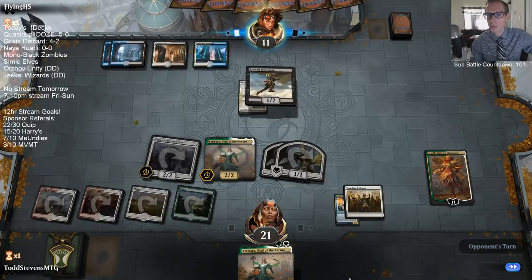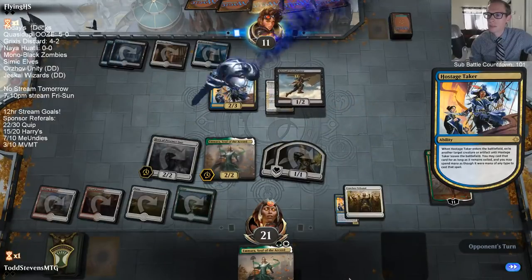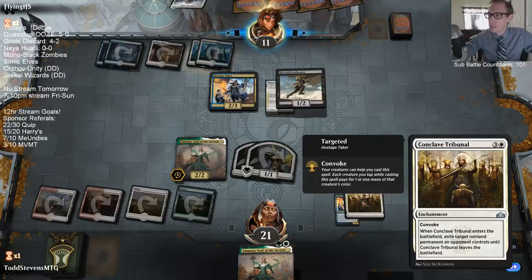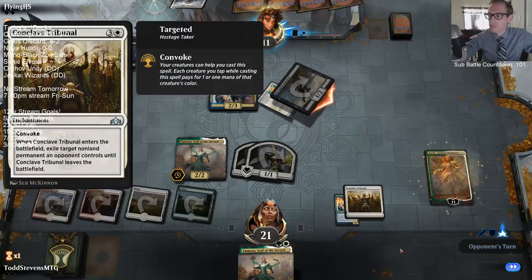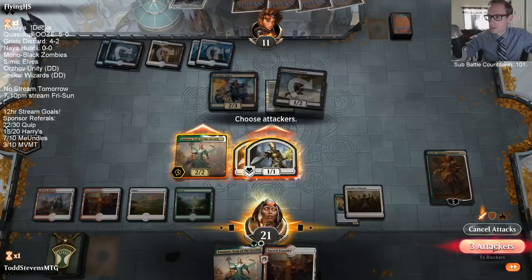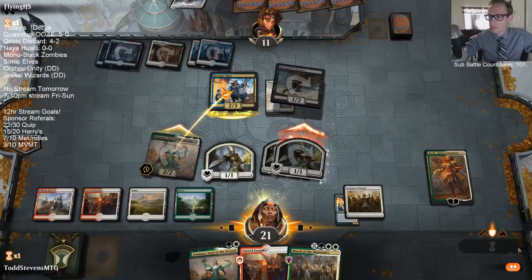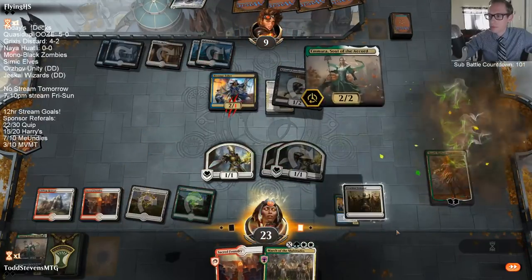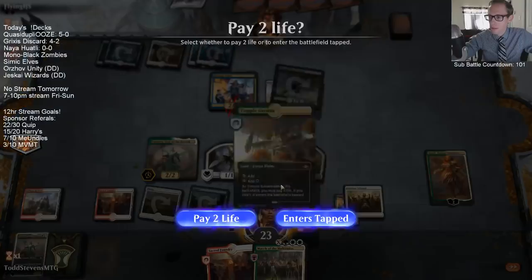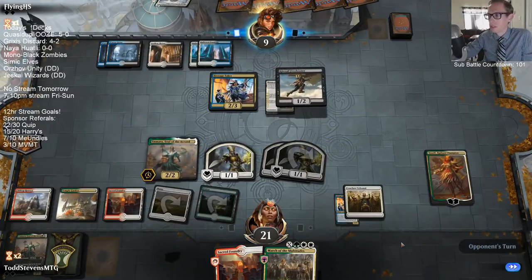We have three Conclave Tribunals in the main and one in the board. This song is about the Hostage Taker — 'I want to break free.' We have a Tribunal! What is a poem without pain? Let your defeat be a lesson to those who come after. Instant speed draw three cards — Instant speed draw three cards. And Radiant Champion is nice.